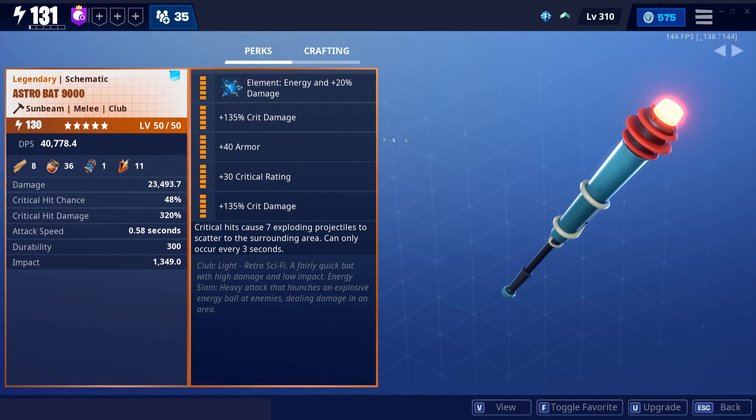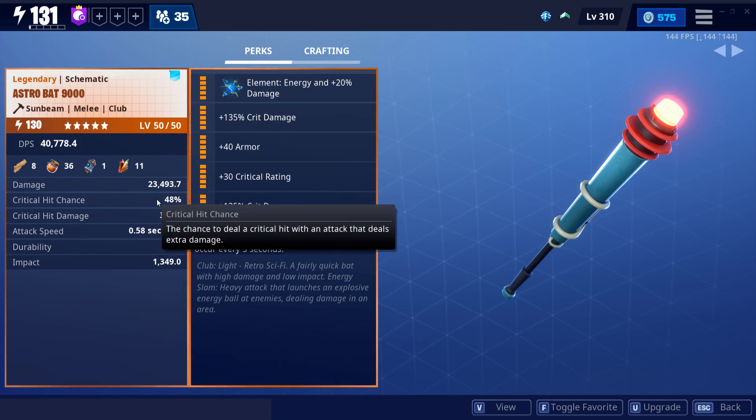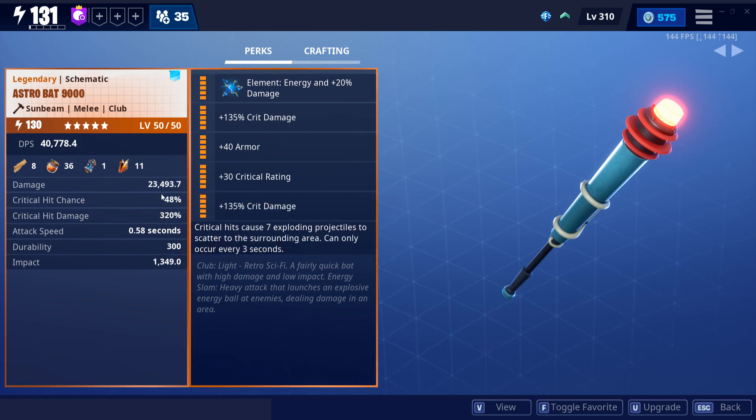We went with a double crit damage and crit rating build to focus on the base crit chance since it was base 20. It's actually a pretty good crit chance to build off of. It also pairs nicely with the 6 perk here. If you were to go with the attack speed and left out any crit rating in the build, you wouldn't really be able to activate this 6 perk. So I personally recommend going with the crit build to activate it more often and get a larger bit of damage off of it as well.